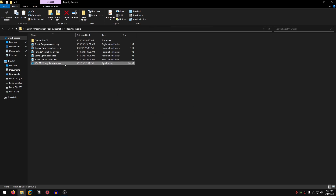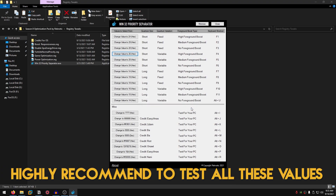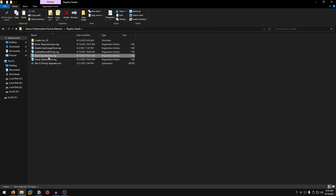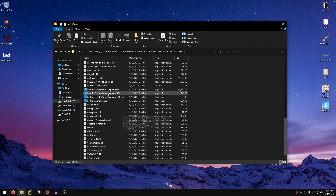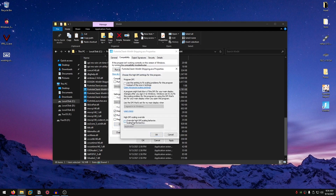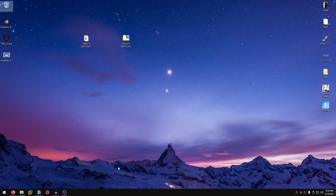One thing I forgot to mention is that game optimizations also disable full screen optimization, but we also want to disable it in Fortnite specifically. Open This PC, go into the drive where Fortnite is installed — for me it's C — then Program Files, Epic Games, Fortnite, Fortnite Game, Binaries, Win64. Scroll down until you find FortniteClient-Win64-Shipping.exe, the one with the largest file size. Right click, properties, go into the compatibility tab, disable full screen optimizations, run this program as admin, change high DPI settings, check the box, set it to application, hit OK, apply, OK. We have now successfully disabled full screen optimizations and the game should run in exclusive full screen.